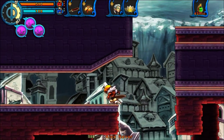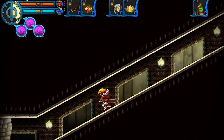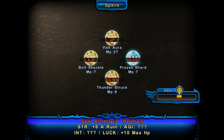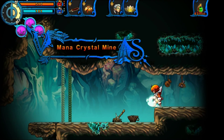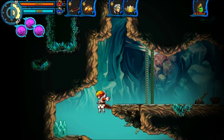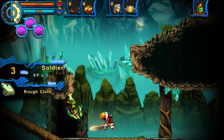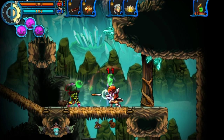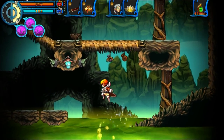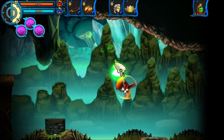Now we could have accessed the mines as soon as we completed the fire area, but it's nice to do it after you have the Lightning Magic for a reason that might be apparent by the end of the video. The main gimmick of the mines are these breakaway blocks, cleverly placed archers, and poison water, which won't affect us now.